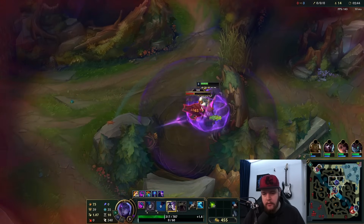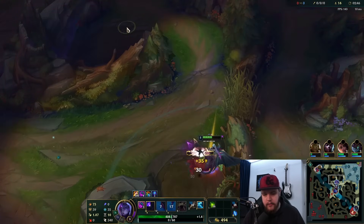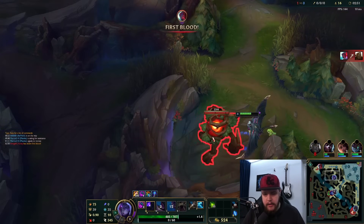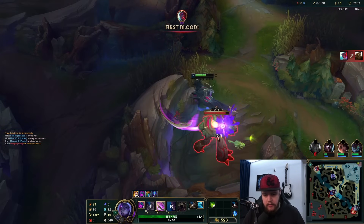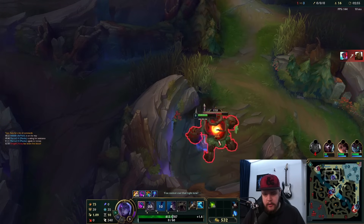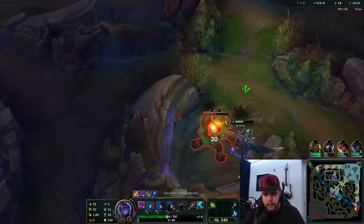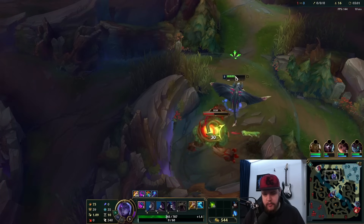Get everything down. E at the end — get a bit of lifesteal, execute damage, etc. Zac went mid-lane here, so we're just going to keep nicely clearing. Use your skills off cooldown with your Qs. You don't need a potion to clear — just use your E enough. It has a relatively high cooldown, though, so you do have to be a little careful. If you're going to go for a play, I'd recommend having it up.